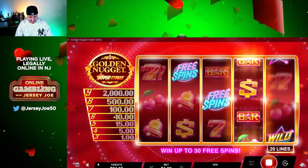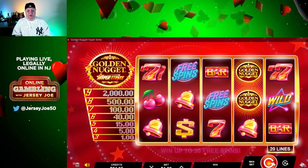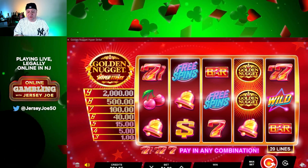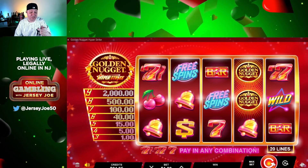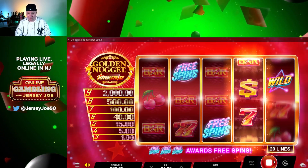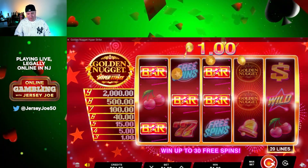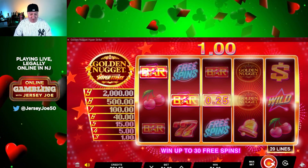Free spins! Let me turn the music on for you. There's the free spins symbol — need three of those. Gold Nuggets — only got two of those. Need three of anything on this machine to at least get paid. Come on, free spin — drop the bonus. Look, it's the same spin, except this time we won with bars, so I got our bet back.